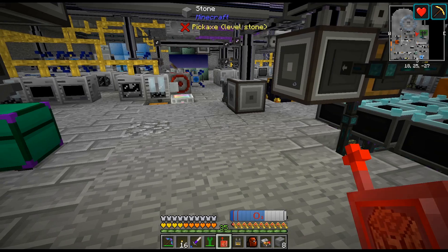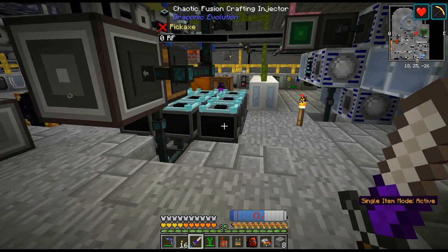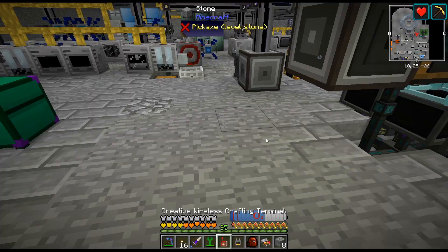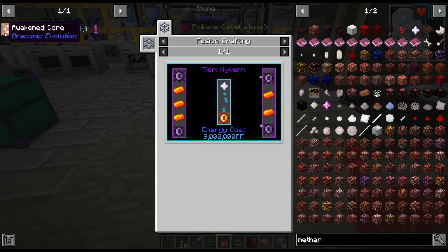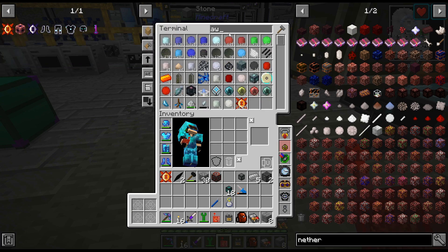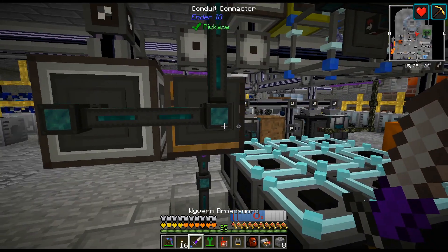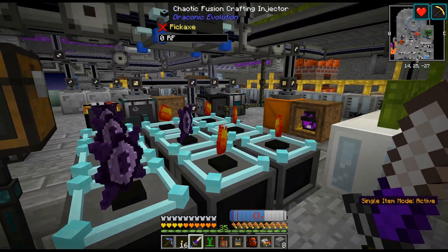I changed the recipe — or I made the recipe. I just stack the items. You don't need to have them spread out. Shift-clicking makes it so four and four and then the one, so we should be good. There we go. All right, cool.